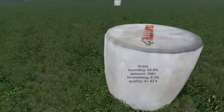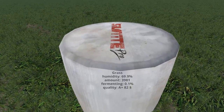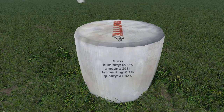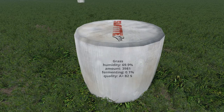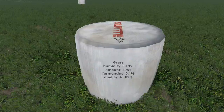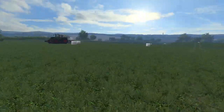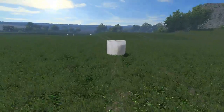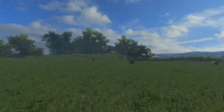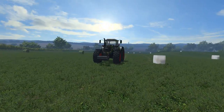One of the really neat things about the bale extension mod is this right here. See how it still says it's grass — the humidity is 69%, probably should have waited a bit longer. As you can see it shows you how much the amount is, what it is. It's at 0.1% fermenting, so it's not quite fermented yet. It shows you the quality — right now it's just grass, and it's only going to be $82 for this bale at A-plus quality. As it ferments over time it'll change to silage, and that's when you know it's ready to go. Pretty cool stuff — that's the bale extension mod, still a really cool mod. We've done maybe 30% — still got a ways to go.